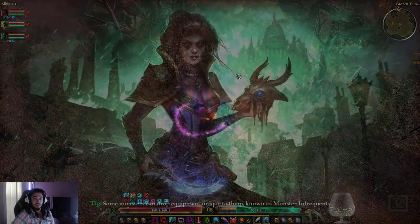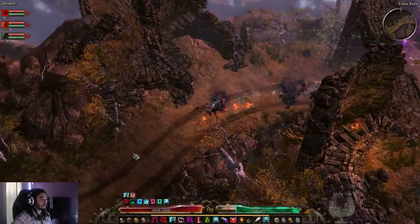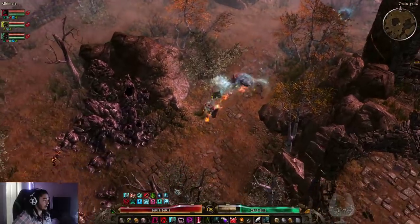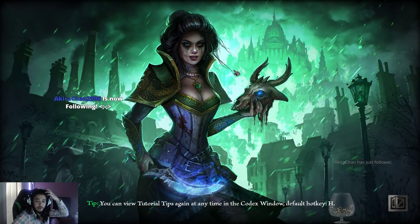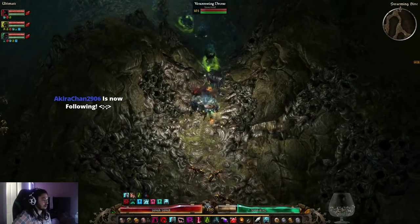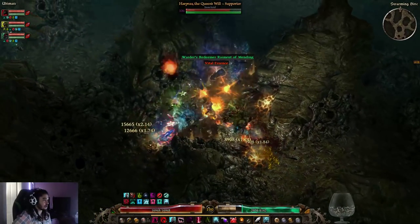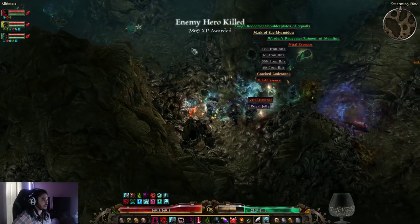The first place I'm going to go is Twin Falls. The reason we go there is there are a lot of these little bug-type mobs — little wasp dudes. I'll show you exactly what I'm talking about. There are hero mobs here; bosses have a purple name and hero mobs have a star icon. Here's one hero mob, and here's two more... actually three more hero mobs.